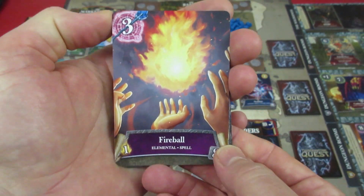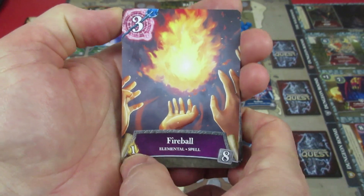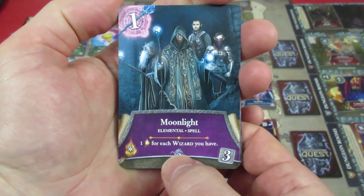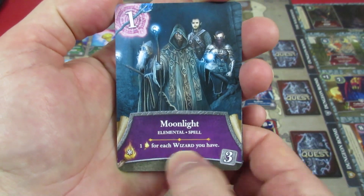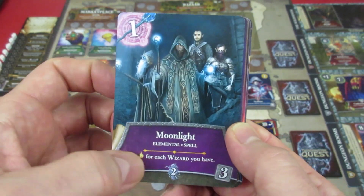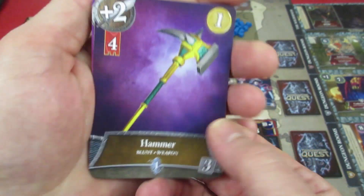We have the Fireball spell, which we had last time, costing eight and giving us light. We also have a new spell this time: Moonlight, which is a plus-one light for each wizard you have. We do have a wizard, so that'll come in handy. It does one damage and costs three.